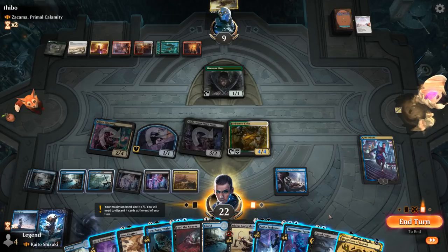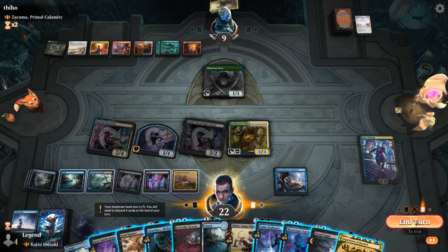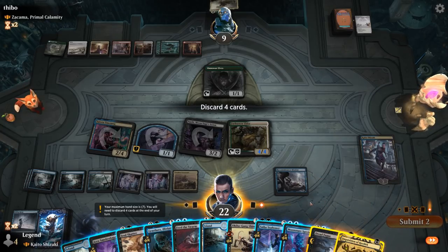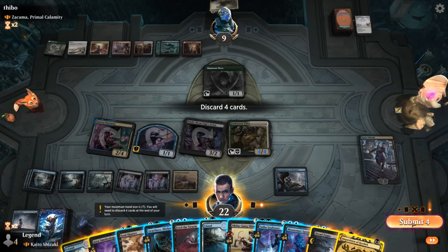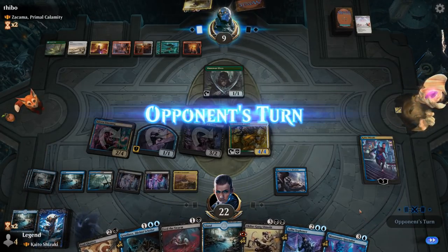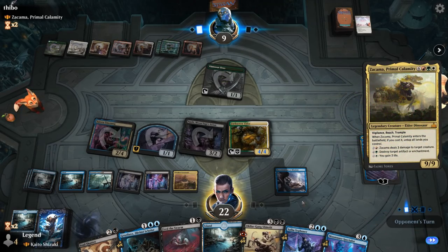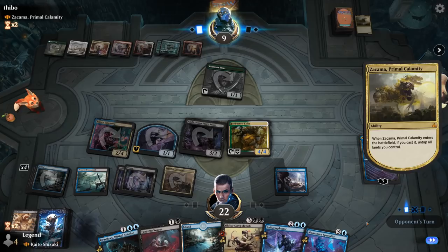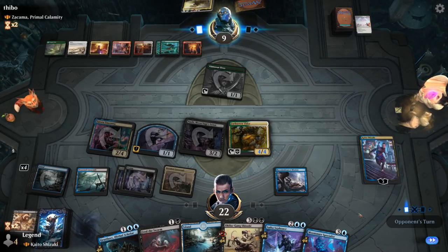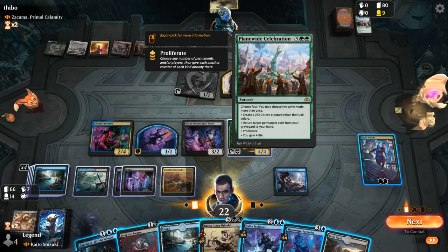That's also reasonable, but doesn't really leave enough mana for anything else. We'll pass, get rid of Inquisition — Fugue. Maybe a Smoke Shaper and a land. Opponent plays Zakama — in response to the trigger, Soul Shatter. Plain White Celebration gaining life, making Citizen tokens. Fair enough.